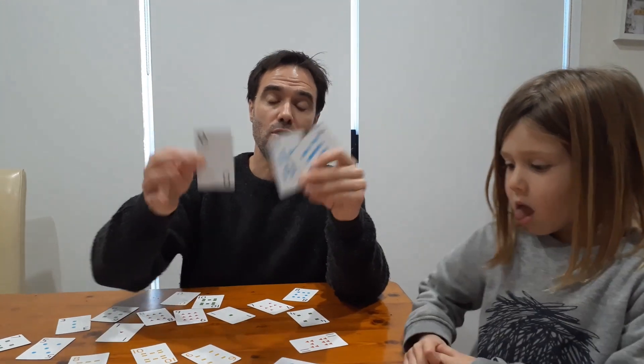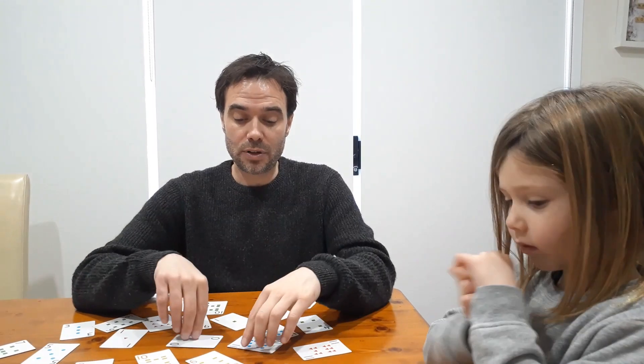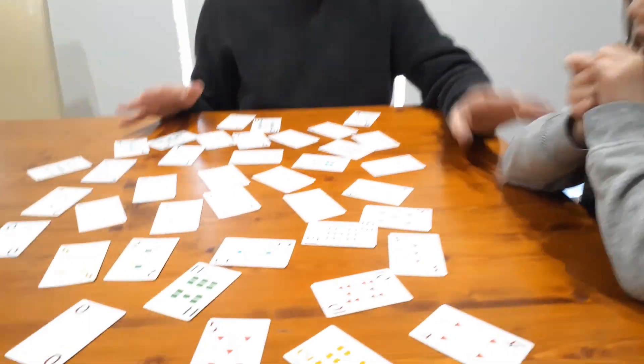If you don't have these cards at home, you can use a regular deck — jokers being 0, jacks are 11s, queens are 12s, kings are 13s. What we've done is we've spread the deck out on the table, and this is an active game.